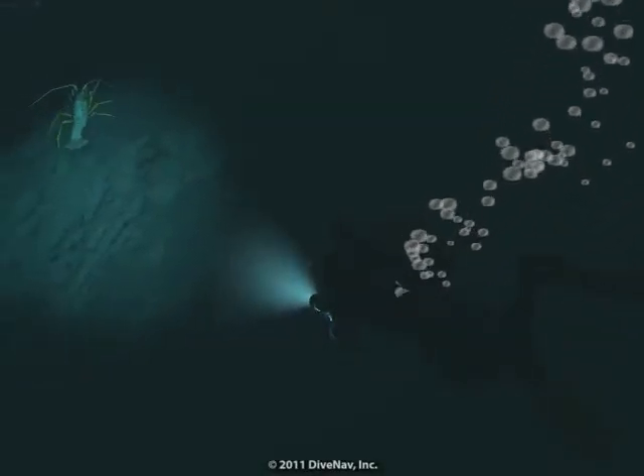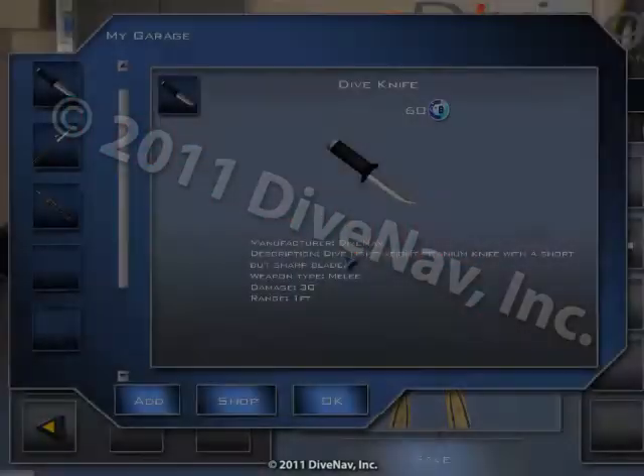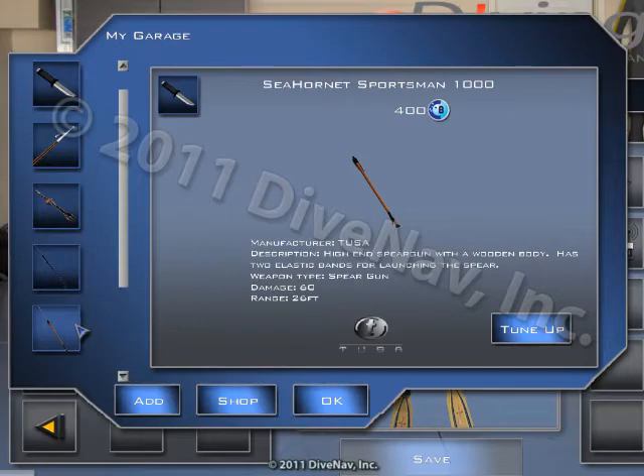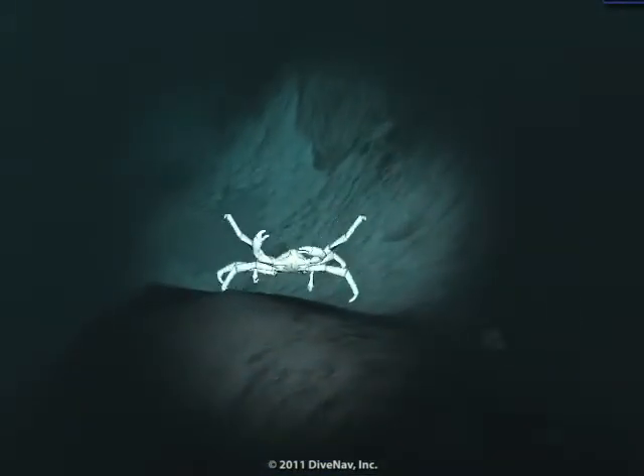We have made some improvements to the simulator since the first release of the Lobster Hunting game. In this video we will explain them. You can now equip multiple weapons. You will need them because some dive sites have dangerous marine life.